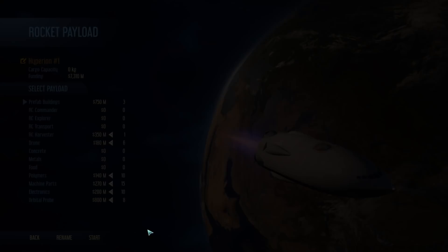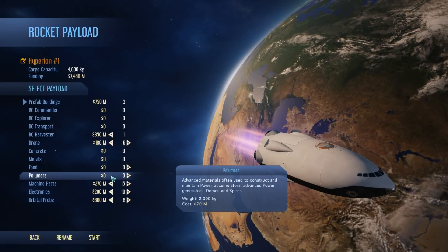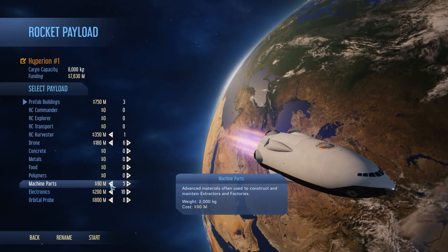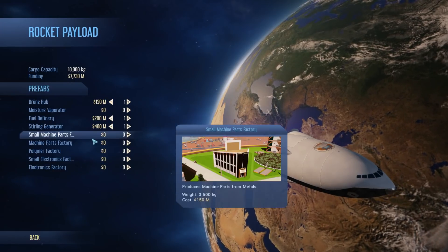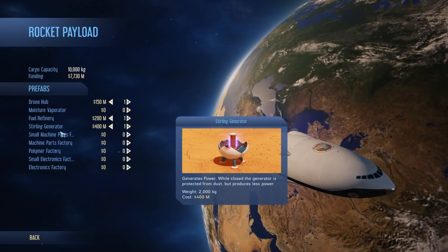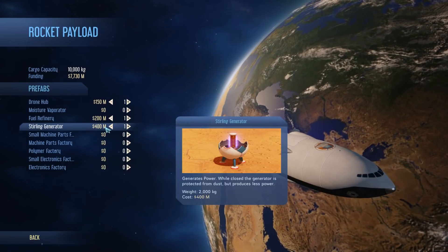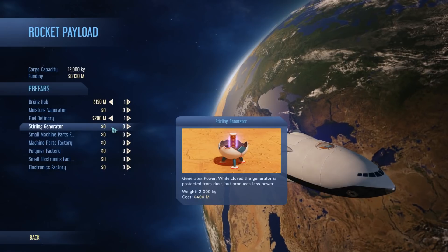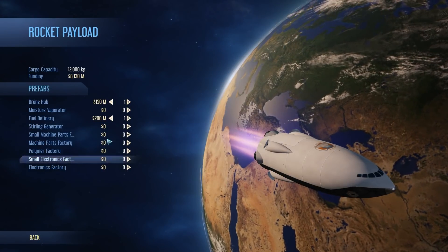Let's go to the next screen. How am I going to load out? Well, I'm not going to take polymers. I'm going to take five machine parts and five electronics. Prefab buildings - definitely not taking a Stirling generator. Taking a Stirling generator at the beginning is generally a bad idea; it's 400 million for heaven's sake, that's a lot of cash. We start with... actually I should show you that in a sec.